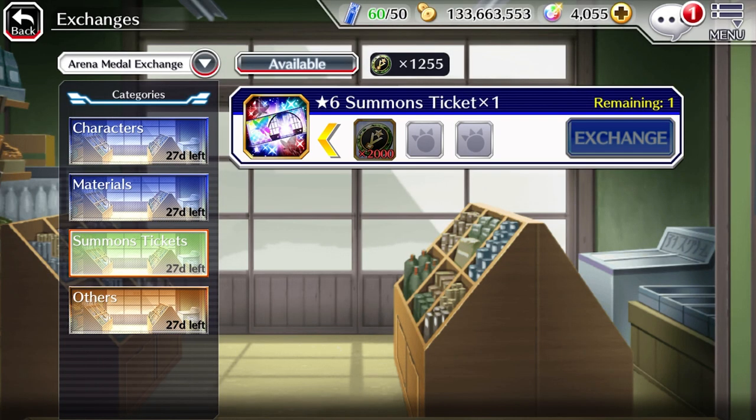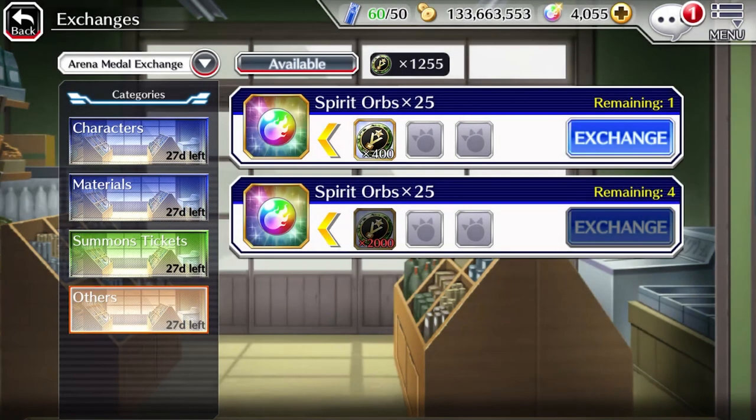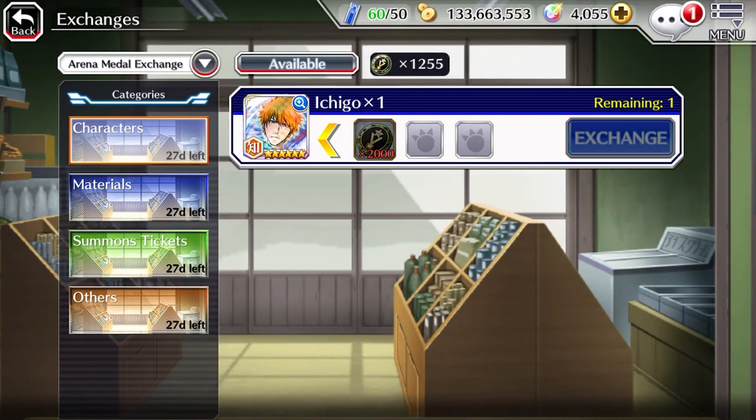Next up, Arena Medals. For the small demographic who do play this game mode, the 6-star summon ticket is the only one worth it. Unless you're in dire need of orbs, or a collectionist, then buy 4 copies of Ichigo to get him 5 out of 5.